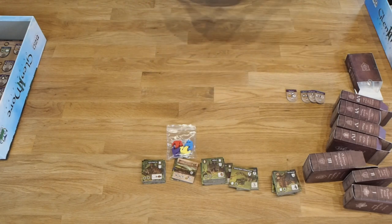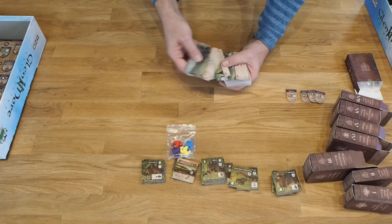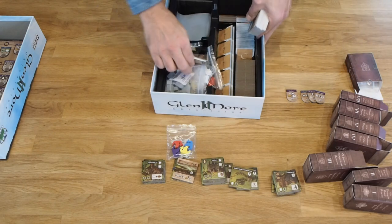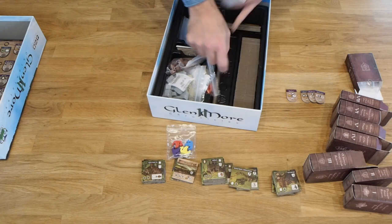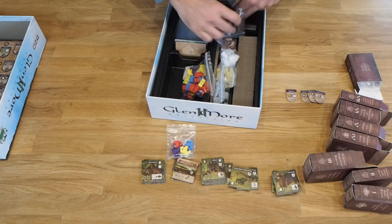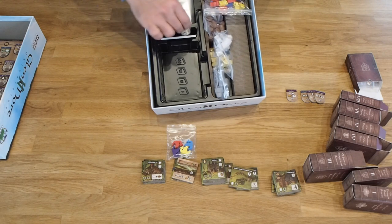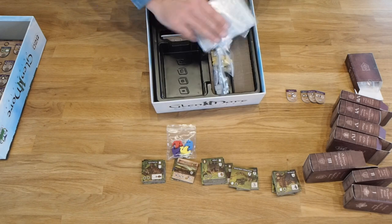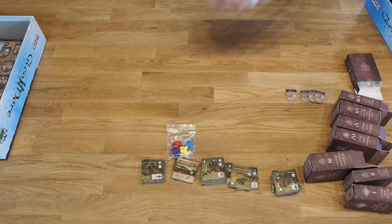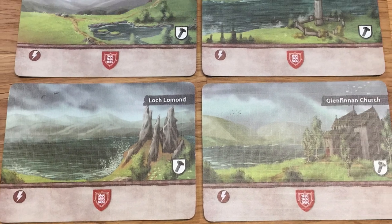The last things we have are the cards, which are pretty easy to sort. From the top, you have the 11 landmark cards that are part of the base game — they don't have a chronicle symbol so they go in the base game box. The resources can go in this area to free up space. The other cards feature chronicle symbols — so the Hammer of the Scots expansion cards go there, and the whiskey chronicle cards go with the whiskey tiles.